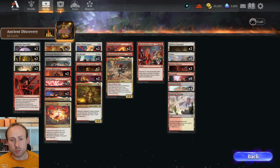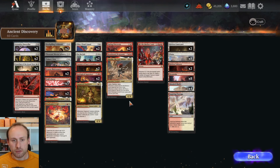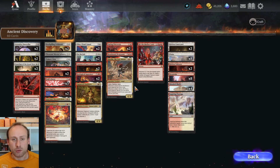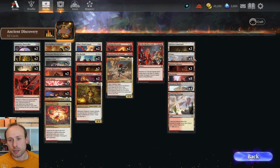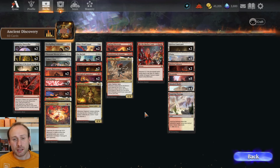First, we have the Ancient Discovery deck, the red and white deck based around mostly the Discover mechanic. We have Itali's Favor, Geological Appraiser, which are really good. We've even got the Curator of Sun's Creation to double Discover triggers once per turn. Daring Discovery discovers four, and Hit the Motherload is a fun card which discovers 10. We've also got lands — the Hidden Courtyard and the Hidden Volcano — that also discover. The basic idea is to get out as much value as possible, as quickly as possible, since discovering lets you play extra things for free.